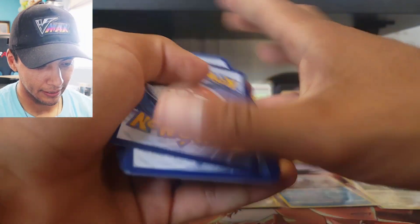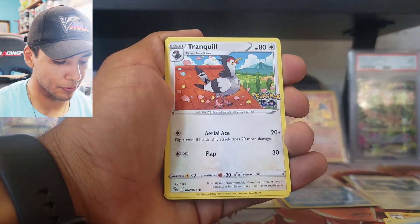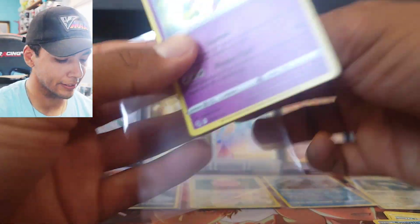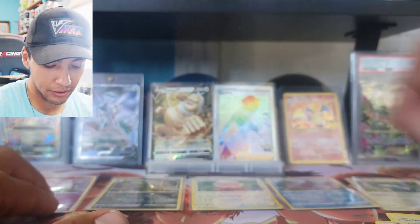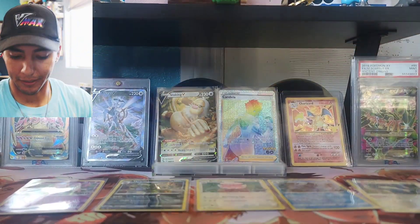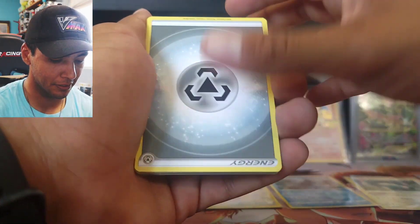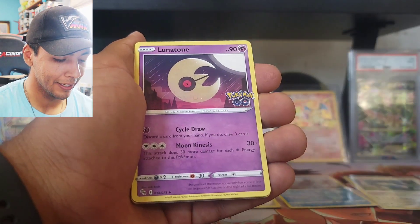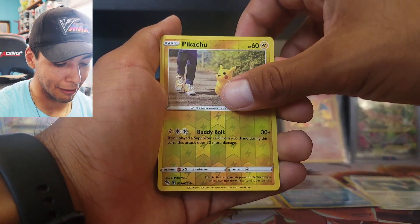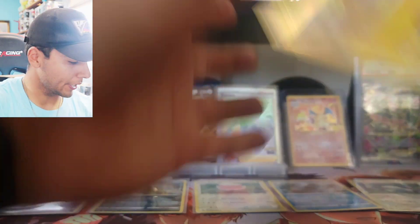We have to get something that can beat that rainbow rare Candela. Next pack: fighting energy, Pupitar, Candela regular, Slowbro, Squirtle, Tranquill, Charmander, Eevee, reverse holo Magikarp, and our rare is a holo Sylveon. So I was right — we don't get non-holo rares, just holo rares — which is cool. Holo rares are rares for a reason, and they're holographic. Then another pack with holo Snorlax — we got three Snorlax now.